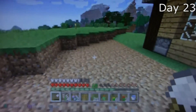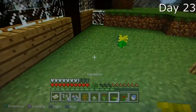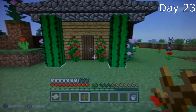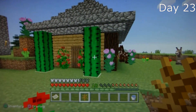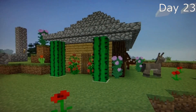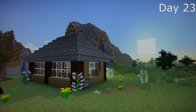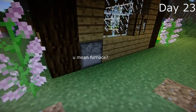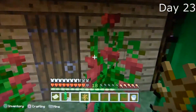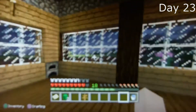Terraforming — there we go, much better. Back to the flowers, there we go, look at that. I might use this for a thumbnail, who knows — that's quite nice. Look at the crafting table. Oh, the cactuses felt a bit too tall. There, look how nice.